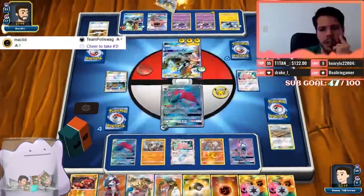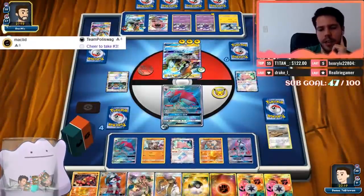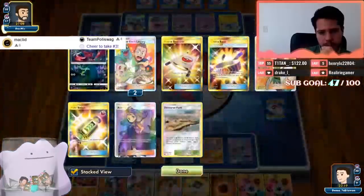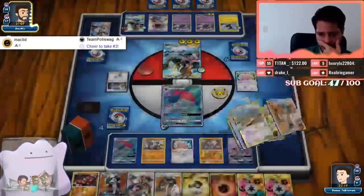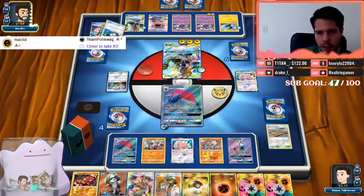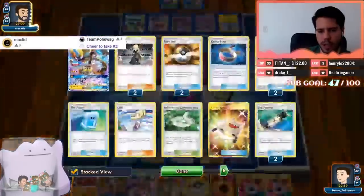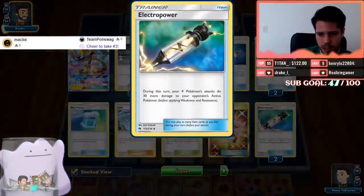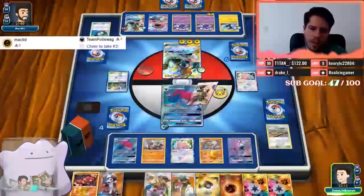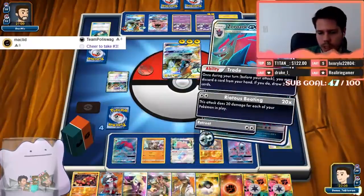There's a Zebraika and another Guzma, allowing the opponent to switch between Pokémon. I think my plan to win is to take a KO on this guy and then eventually use Kukui plus Choice Band to KO this other one. Another Electro Power — this Guzma is dealing 190 damage, yeah 190.